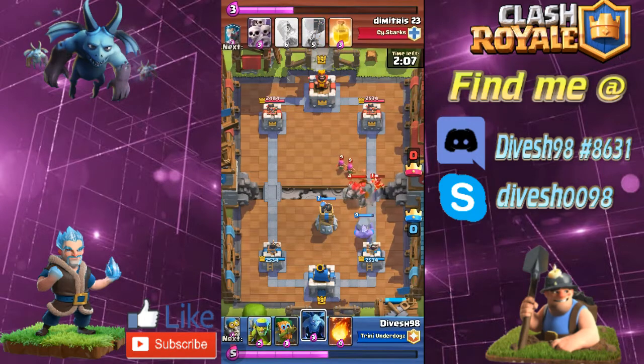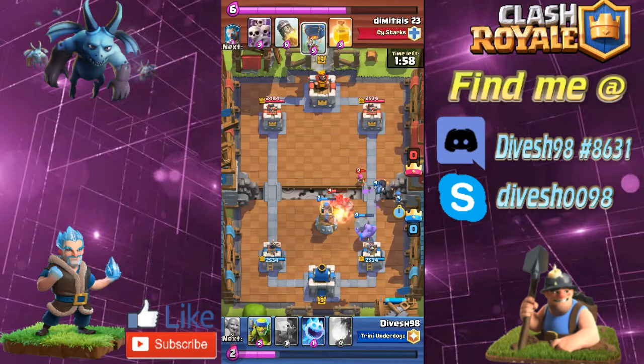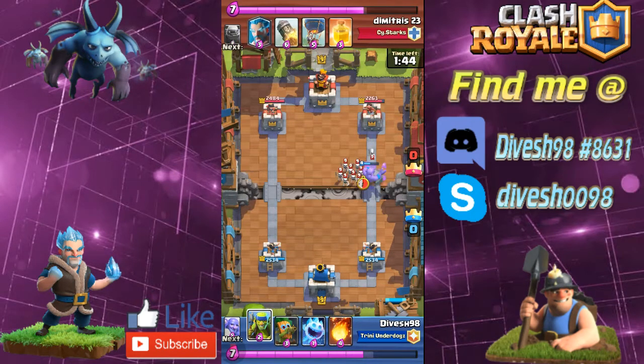Right now I am fighting Demetrius23, and he has golem, balloon, heal, rocket, electro wizard, ice wizard, skeleton army, and archers. My deck just has some really cheap air defenses — I have the dart goblin, ice spirit, and spear goblins. That's all my air defense right there.